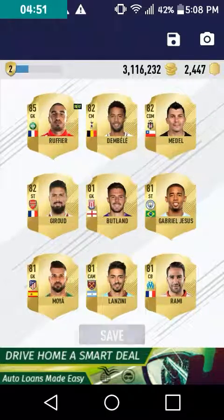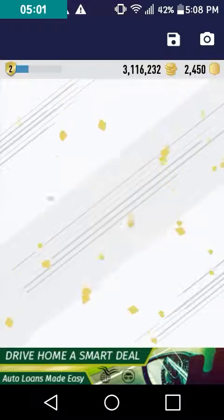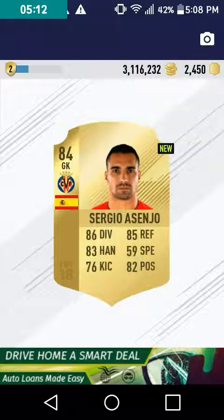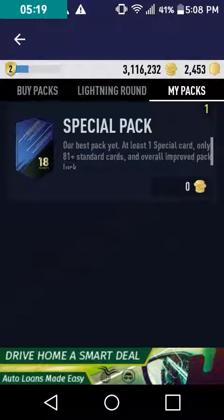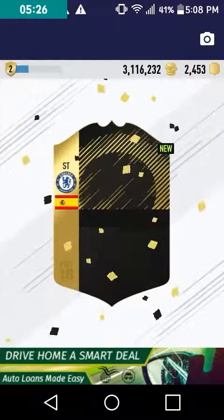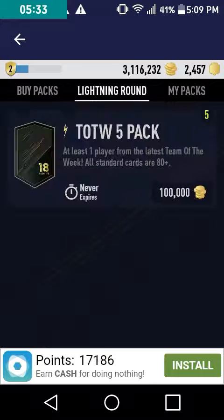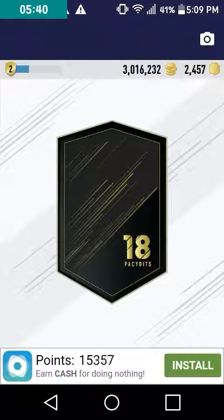Those 100,000 coin packs always give you a decently rare player. Just this one pack — I don't care about Sergio. A player from Barcelona and Arsenal — Mustafi. Okay, time for the special pack! Inform — new! Morata! I actually like him. I got his One to Watch card from a squad building challenge, so I'll roll with that.